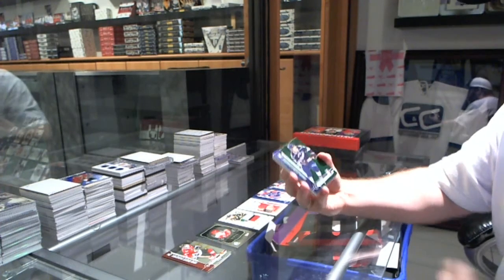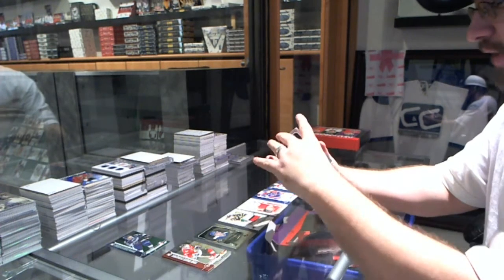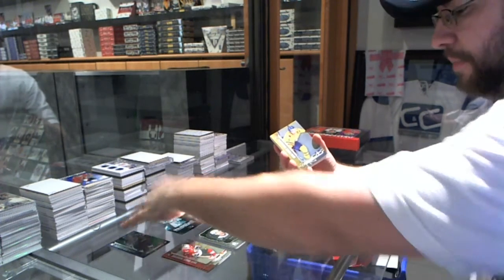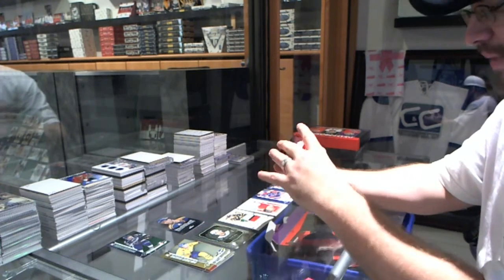We've got an emerald of Jordan Thompson, a first-round pick of Vincent Damphousse, a first-round pick of Daniel Sedin, draft surprises of Evgeny Nabokov, a base card of Alexander Wennberg, Doug Gilmore draft surprises, and a base card of Jared McCann.